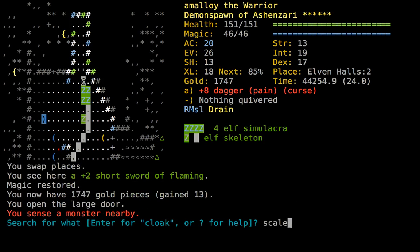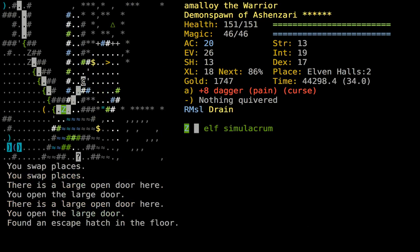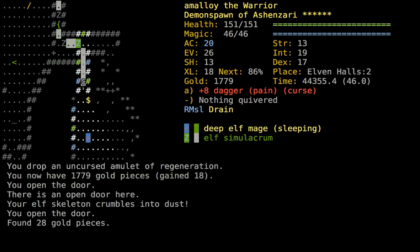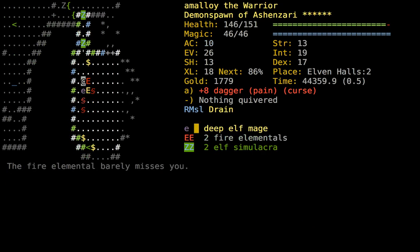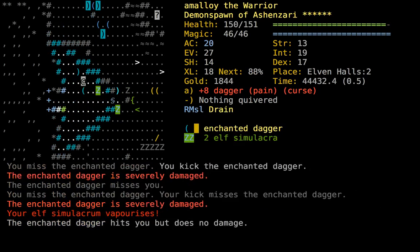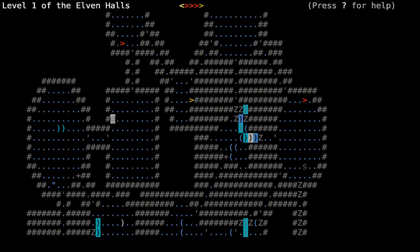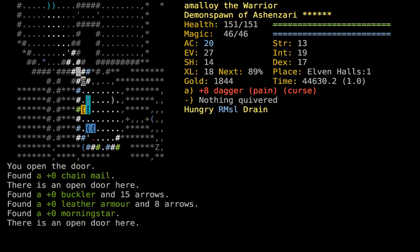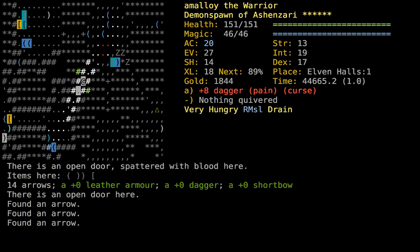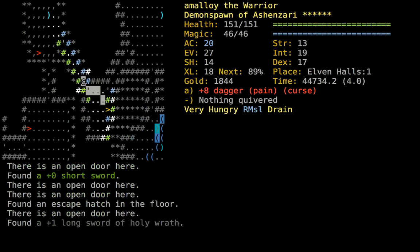I remember there's some Scalemail upstairs that I kind of want - it's on a monster that has not yet disintegrated so I don't know about it. I need to remember that or I'll forget. The game won't remember it for me. I wish Ctrl+F could also recall stuff you know is worn by a skeleton, but I'm not sure how you'd make that happen.